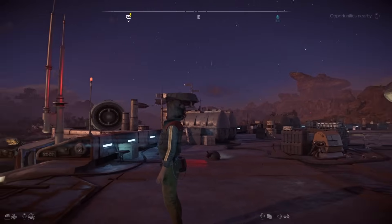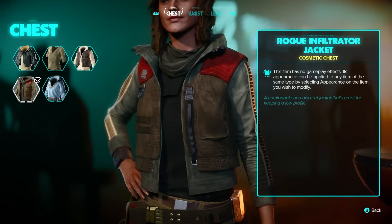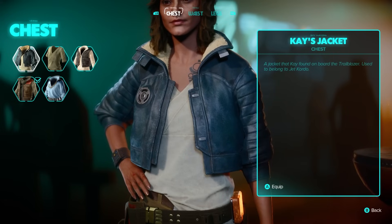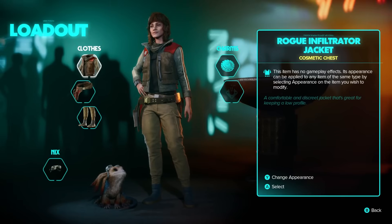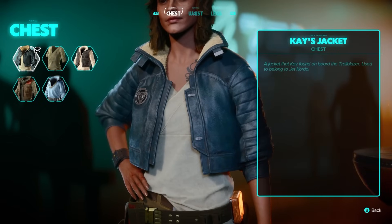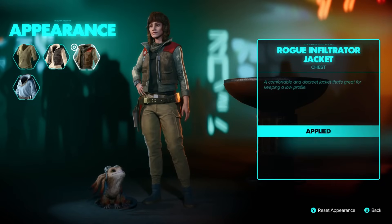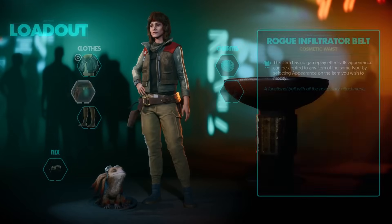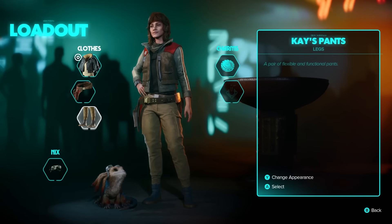The next tip is that this game has transmog, which the game doesn't blatantly tell you about. In the outfit section, when hovering over jackets or pants, there's a button in the bottom right to change appearance. This lets you keep a piece of clothing equipped for its bonuses while making it look like a different skin you own — so you can have good stats and look exactly how you want.